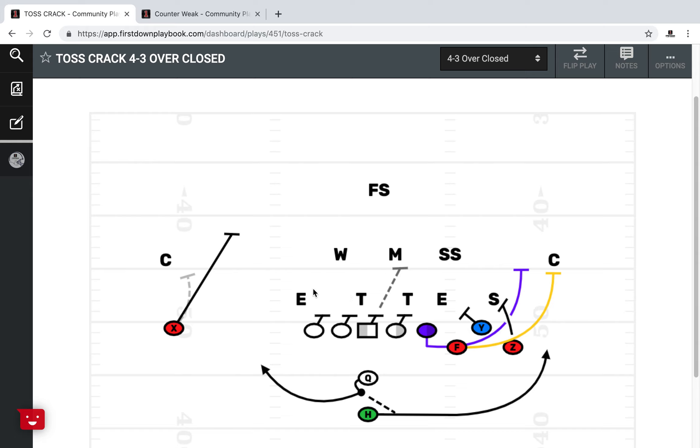Today we want to talk about just a favorite of ours. You're looking at a bunch formation, and in this situation we've got it out of 11 personnel, but it could be two tight ends — the F could be a tight end. One of the best plays out of bunch formation for us is a toss-crack. Good old-fashioned toss-crack gives you angles and gets you out on the perimeter with one of your best players hitting it downhill.